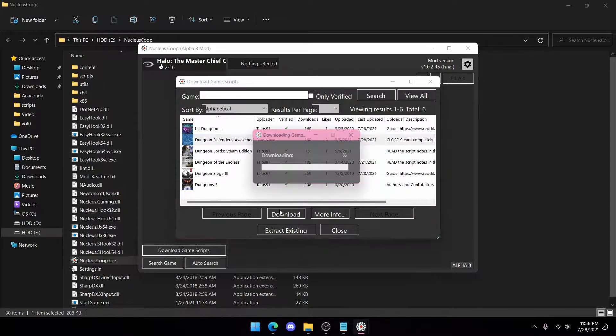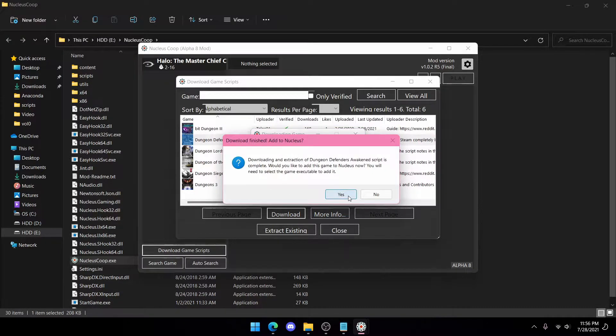Press the game, press download. It'll pop up asking to add it to Nucleus — press yes.